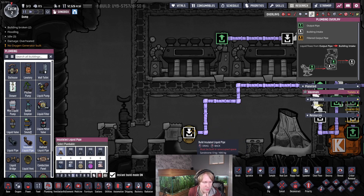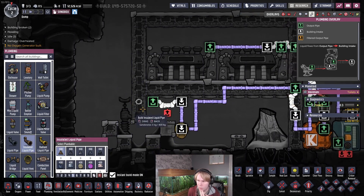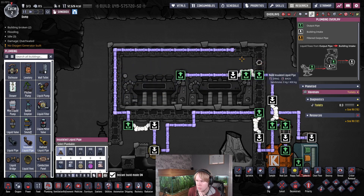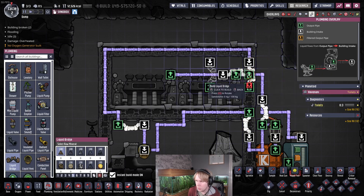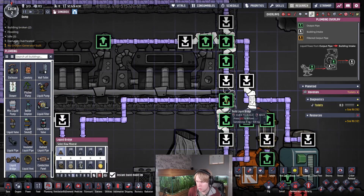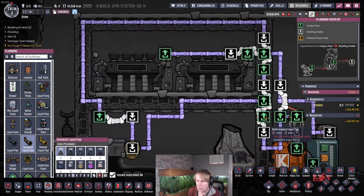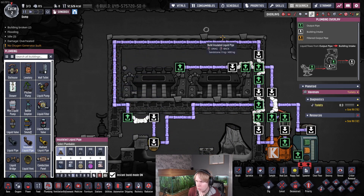We're going to turn this vent on and off to maintain even temperatures and pressures in this room. If the water doesn't go through the vent because it's disabled, it's going to go up here and we put another bridge. Then we're just going to loop it around — it goes through the room, through this insulated tile to minimize heat transfer, and comes back down with another bridge that bypasses all of that stuff.